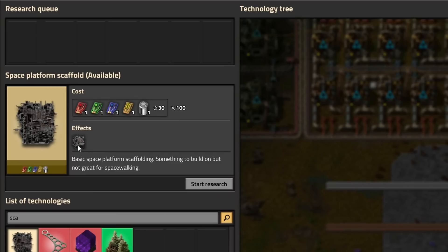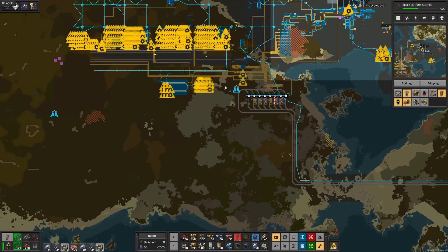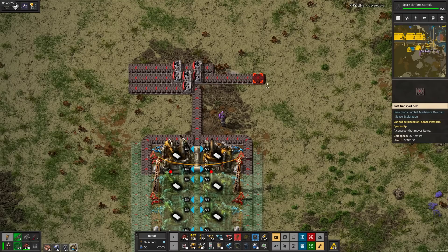To make said room in orbit, we'll need space scaffolding, which takes low density structure, heat shielding, and steel. We have everything for low density structure except plastic, so I'll build that and research space scaffolding. I have no idea how much plastic we'll need, but two belts sounds like enough for now.